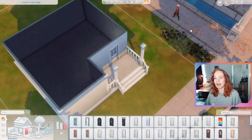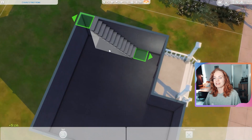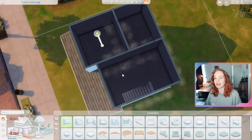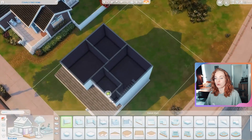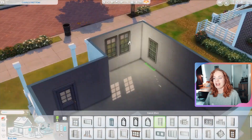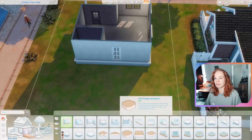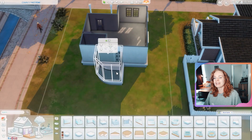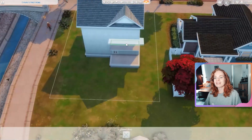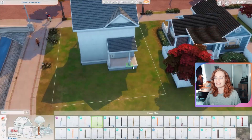It also has two bathrooms, which is nice. However, I did turn the downstairs bathroom into a half bathroom — it only has a toilet and a sink because I ran out of budget — but it does have the potential to be turned into a full bathroom. So you could always renovate it if you have a little more money saved up and turn this into a proper two bedroom, two bathroom house.